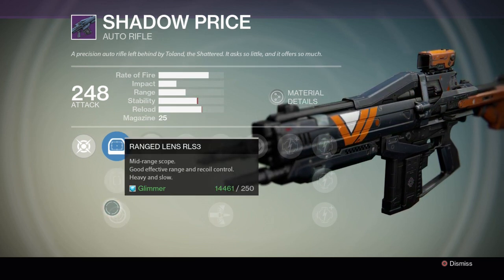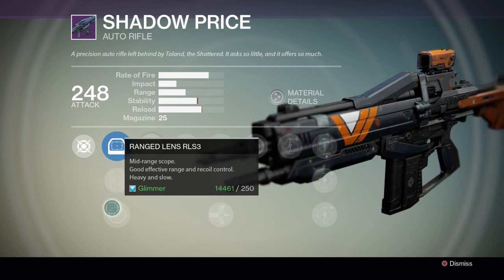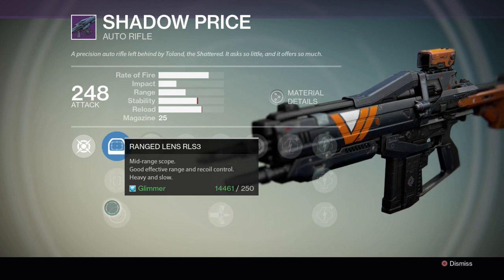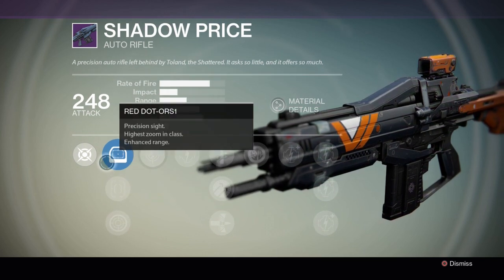The third option is Range Lens — a mid-range scope with good effective range and recoil control, but heavy and slow. Similar to the first scope, if you want to be more accurate at longer range shots and don't like rushing in, the first and third scopes are the ones to use.